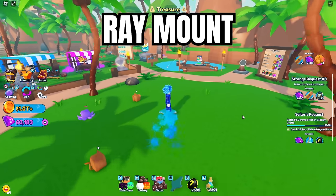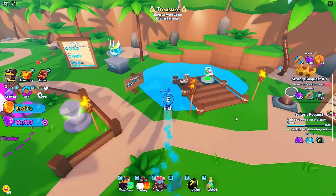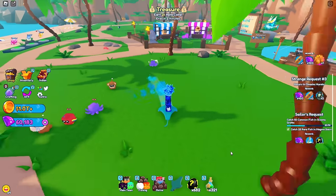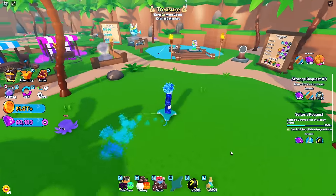The next mount is the ray mount, and you can only get this from fishing. If you look beside the prismatic egg in the fishing rewards, you'll see a 1 in 50,000 chance — that's the ray mount. You can make the odds easier, but this is the only place you can get it. It's pretty cool but also fairly generic to look at.